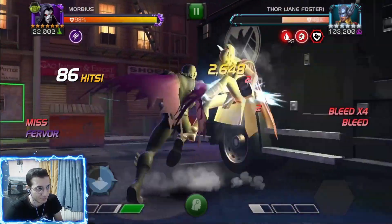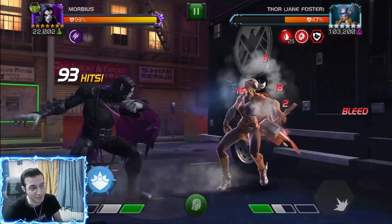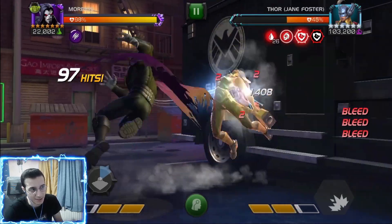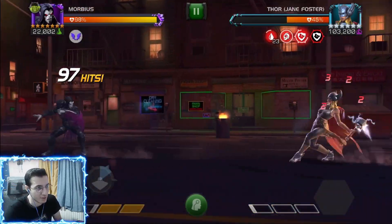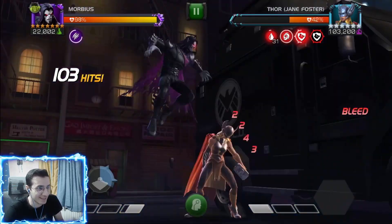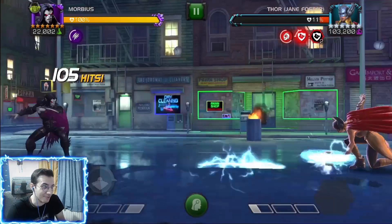Also, Special 1 has a 50% chance per hit to apply a bleed, which is really nice. Special 2 and Special 3 both have a life steal that caps at 10%, and you're most likely going to hit that cap because Morbius hits super super hard. This guy is really fun — look at those 31 bleeds!